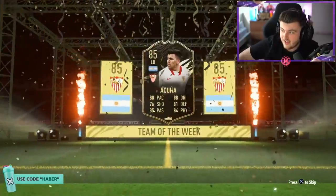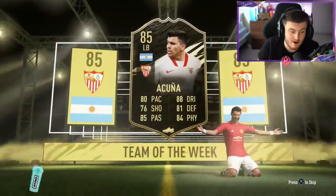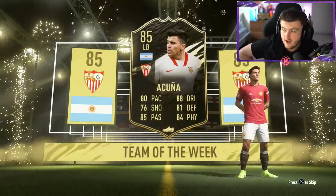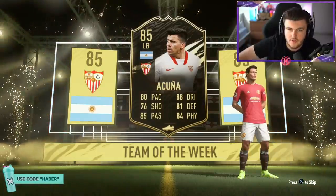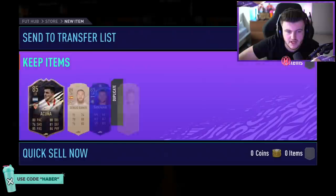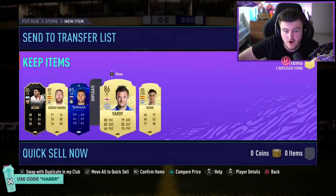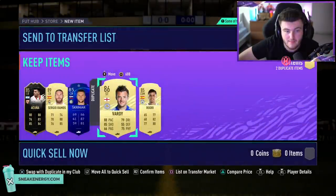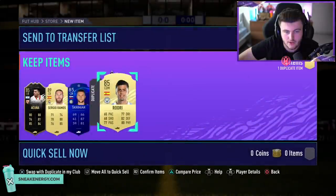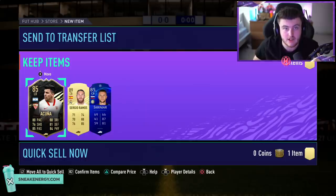Good news is there could be some danglers in there. Ronaldo doesn't have a special card right now, neither does Mbappe, neither does Neymar. Ooh, okay — that's not terrible, to be fair. Ramos and Vardy — that's an alright 85-plus pack. One of them's untradable, but that's not bad. I'll take that. That's a pretty good 85-plus times 5 pack.